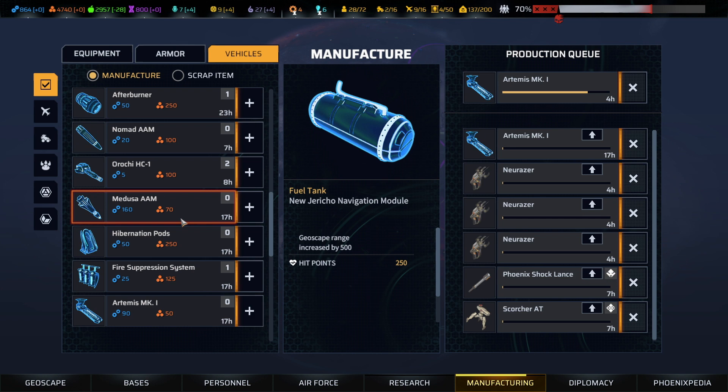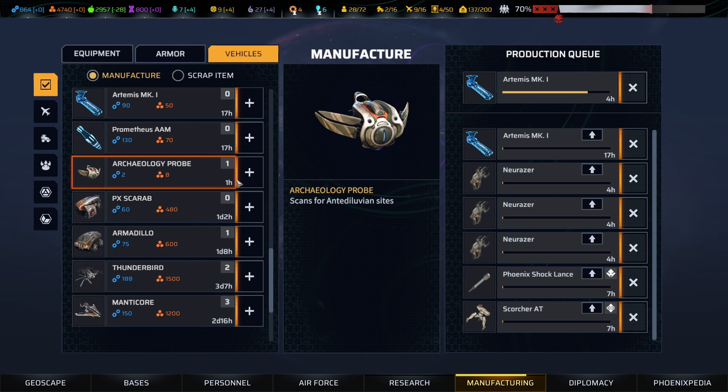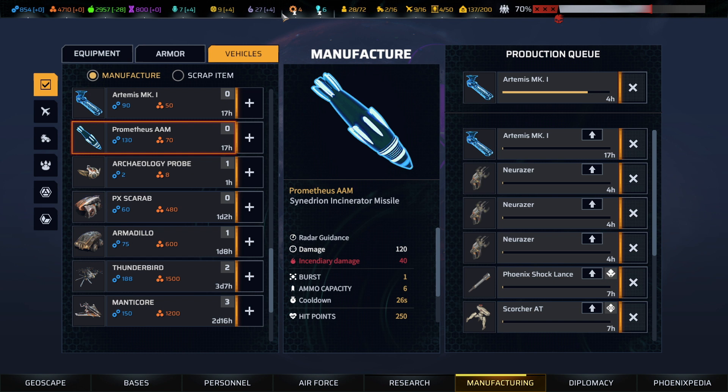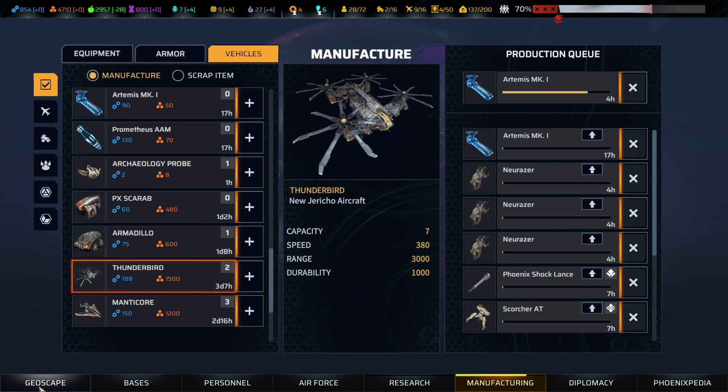Just because they're so cheap, we're going to build probably the last four we're going to have to worry about — two tech, eight materials. So next time we have a chance we can set them up down there, unless of course I end up with the last bit of materials I need with manufacturing and we find it before then, in which case we'll just ditch them because we won't need them.